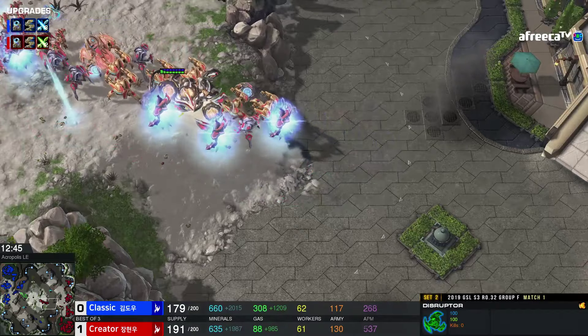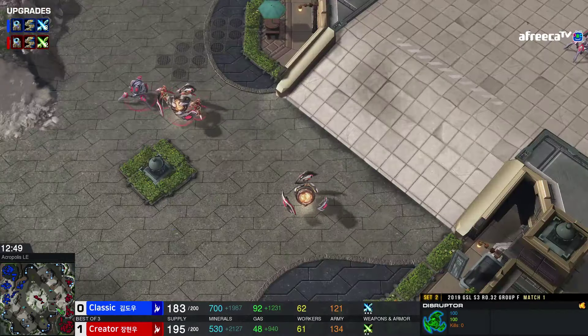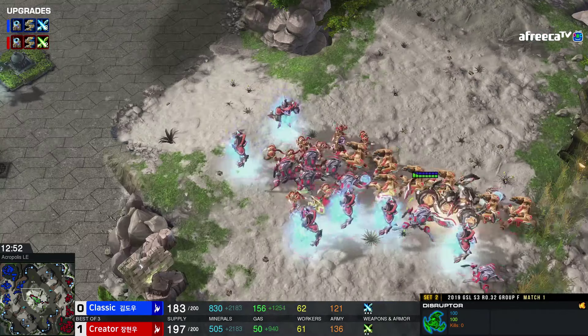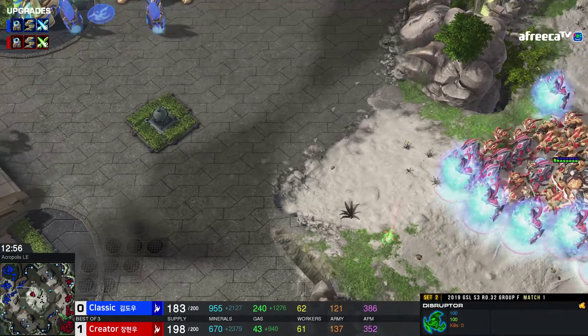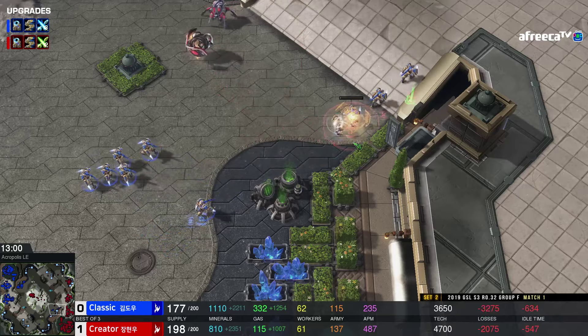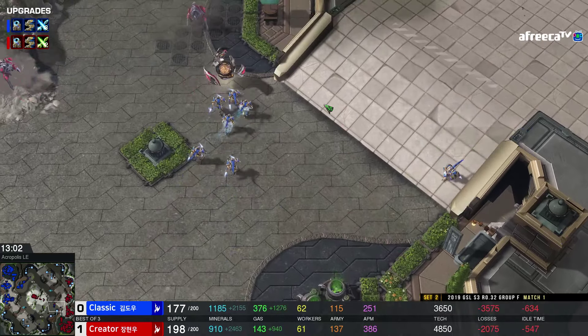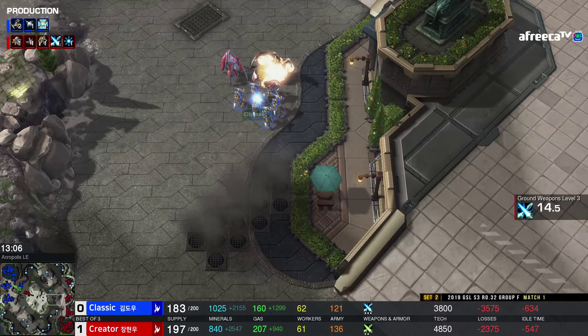Especially because the DTs were just warped in — that was a little timing for Classic where you might be able to catch him off guard. Now it's impossible. You can throw down a cannon in every mineral line, get a couple more Observers, maybe get Observer speed. I'm getting really excited in this game — I would love to see Creator win this. He's even getting Blink now, which is fantastic. His plus three is going to be finishing up. That quicker plus three for Classic doesn't seem to have paid off — Creator has more Disruptors. Creator is in a better spot.